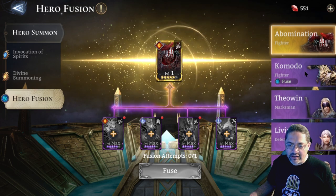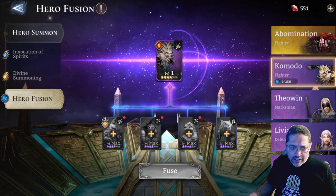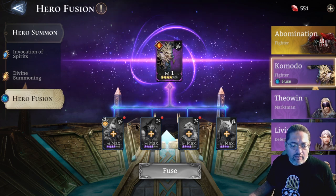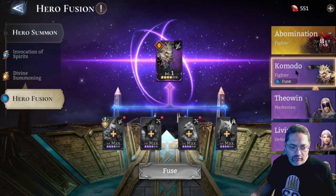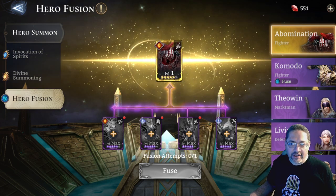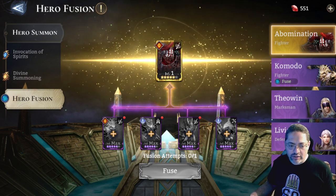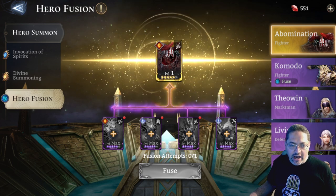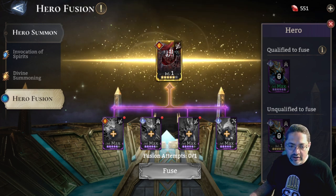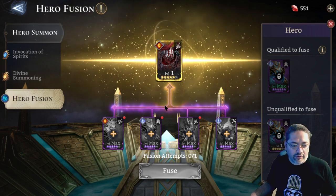Komodo is a Fighter that was recently added in preparation for global launch. He's part of a fusion plan where you fuse four different rares. If you're able to go after Abomination as soon as possible — without hindering your game progression too much — once you have the required epics, I would suggest going for him. If you don't get a legendary healer right away, consider waiting and getting a second copy of Vortex, who is a very good healer for an epic.